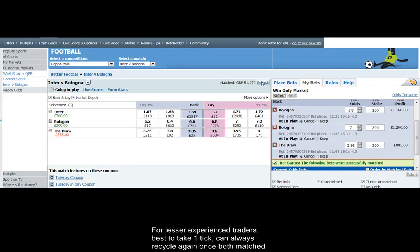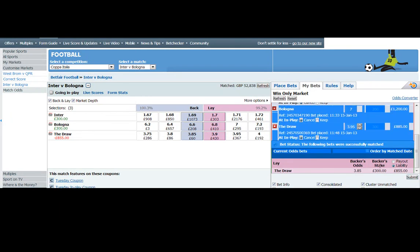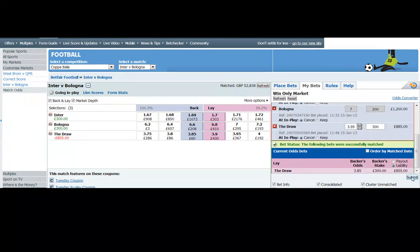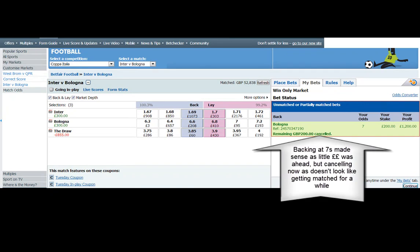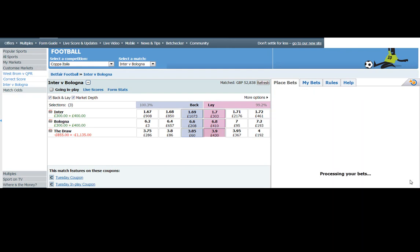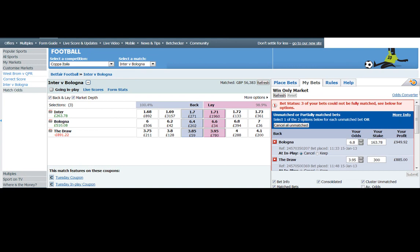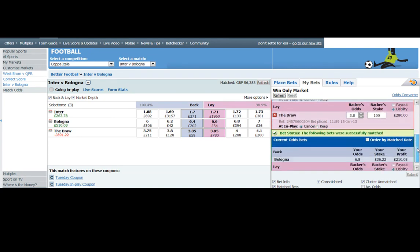There are our Bologna backs. It's always better to take 1 tick profit when you're new to this — when you're just starting out with draw inflation. 7's doesn't look like it's going to get matched on Bologna so I've cancelled that. I'm going to try and lay at 3.8. There's not a great deal of money in front of us, so if the price comes in and then drifts as it should, we should get taken okay.